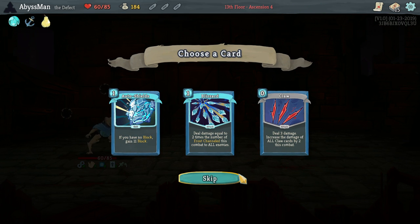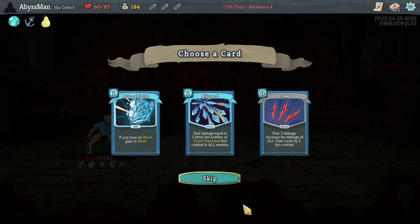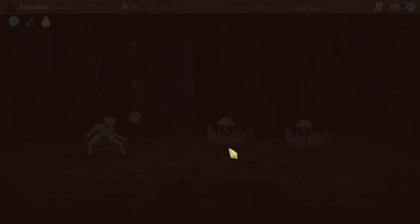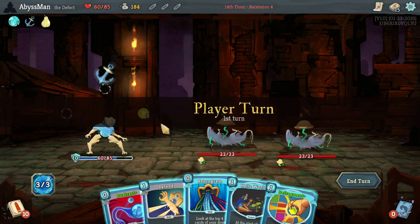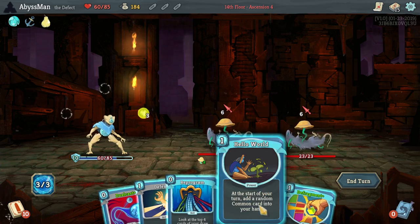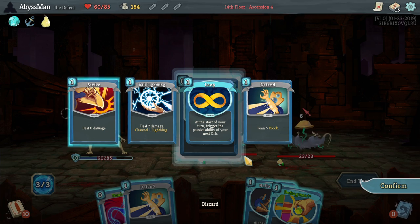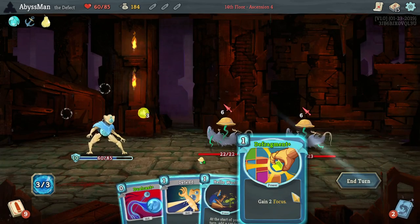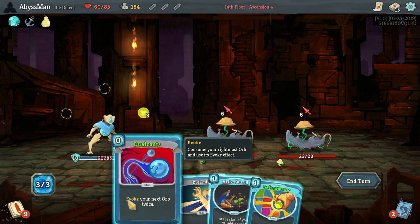We don't exactly have too many ice cards though. I don't think this is going to really help us. Not to mention, Claw is not exactly a card that we need at this time. I'm sure with Hello World we can make something work, but meh. Let's go ahead and get rid of the Strike.